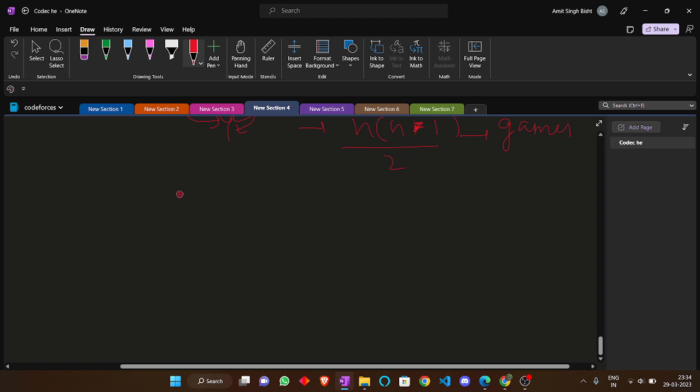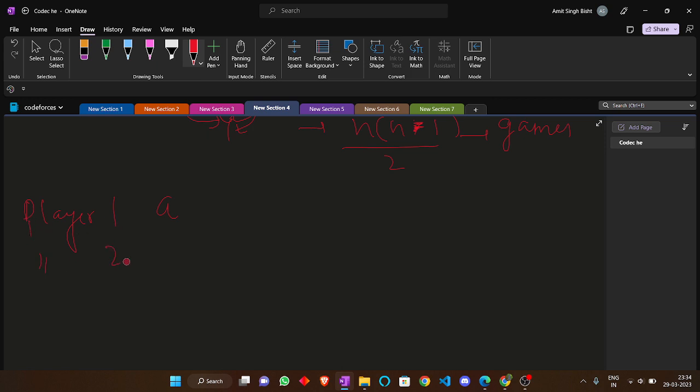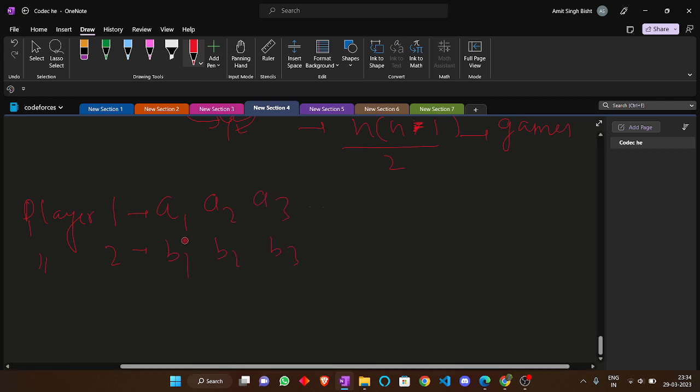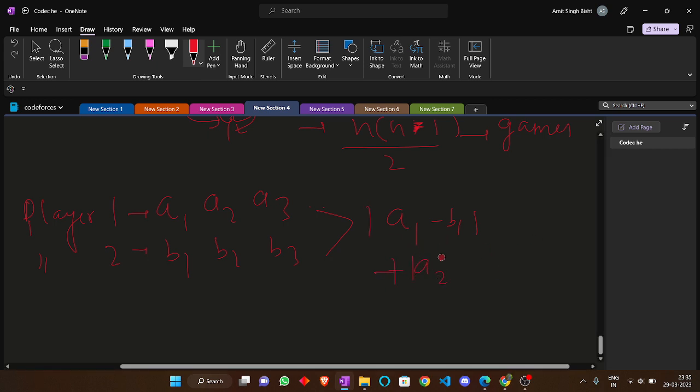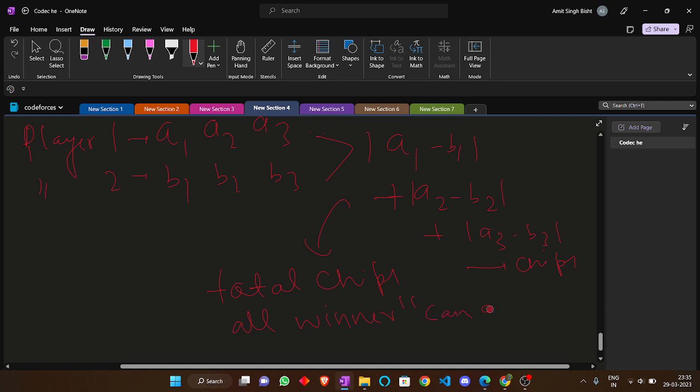In this problem, given n players and m cards, let's say player one has cards a1, a2, a3 and player two has cards b1, b2, b3. The winner can get |a1-b1| + |a2-b2| + |a3-b3| chips. We have to calculate the total chips all winners across every game can get.